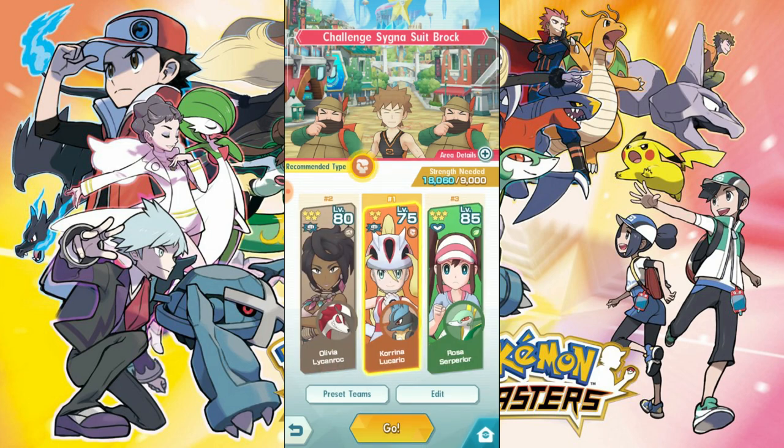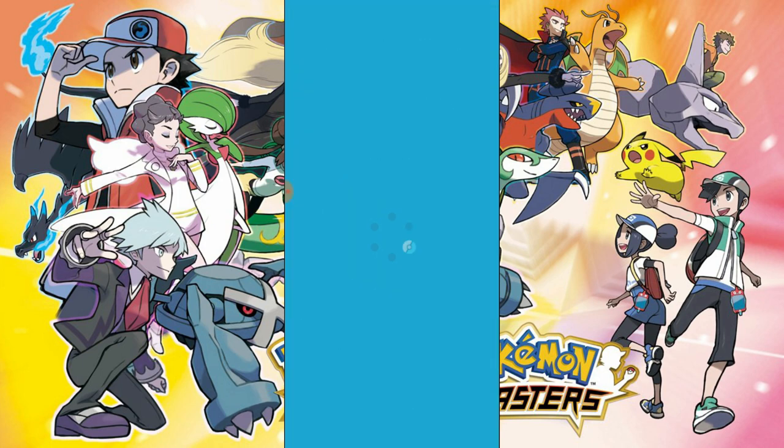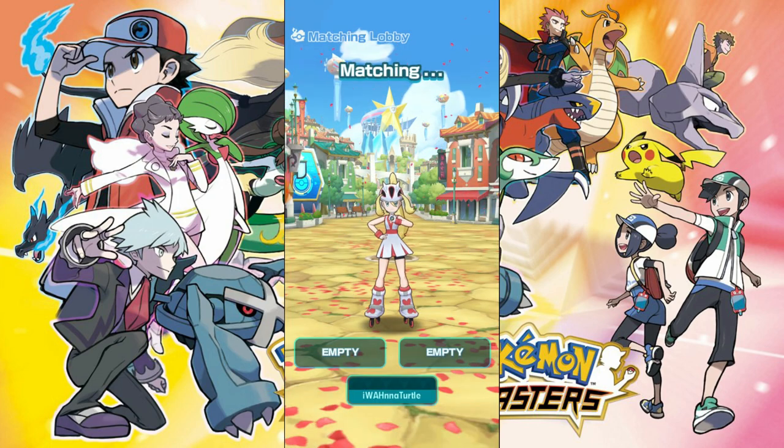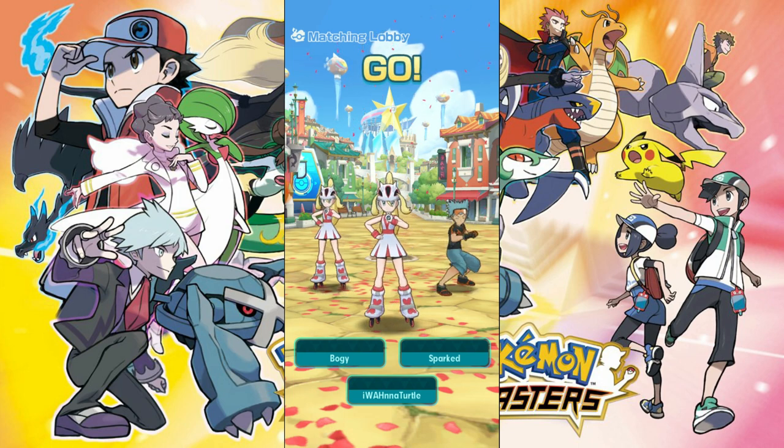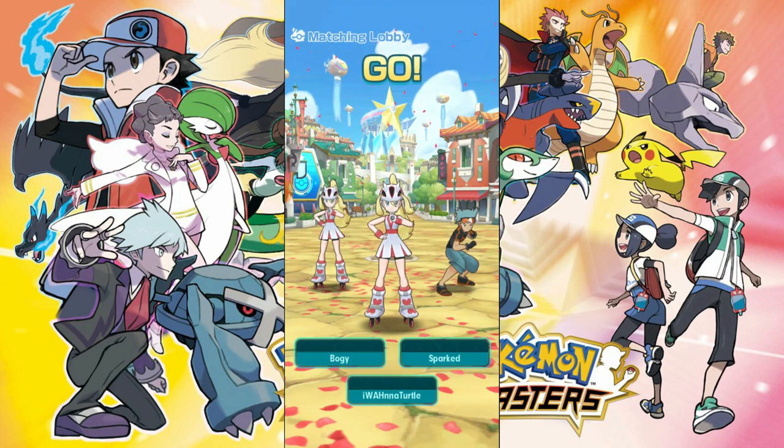Hopefully we can find a couple people running Lucario, and then this should be nice and easy. Even with NPCs it's not too bad, but one weird thing is you do have to always go to the matching lobby. I just did a match and we did pair up with two people, so we should be good — although I see the Machamp trainer.